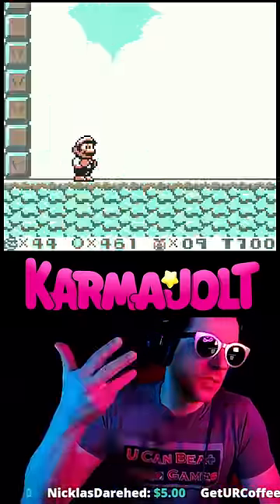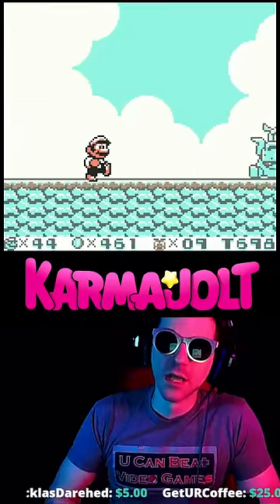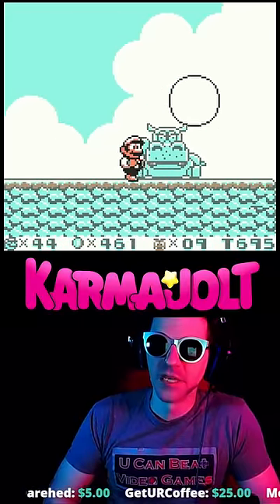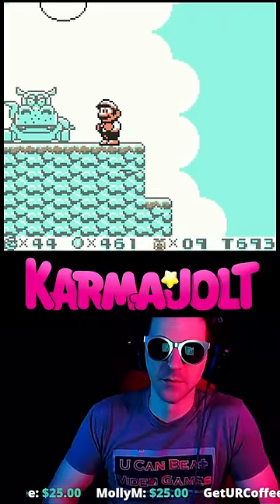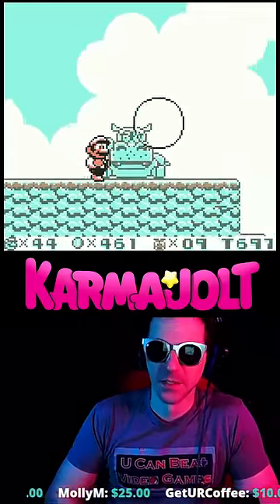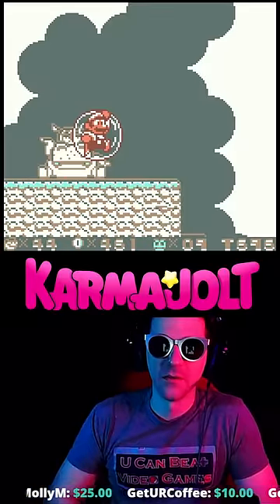You see this hippo? You know how this hippo will blow a bubble out of her nose? And if you jump into it, you can fly. If you hit start select at the same frame that you enter the bubble...